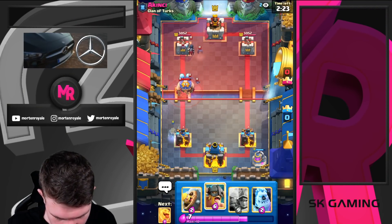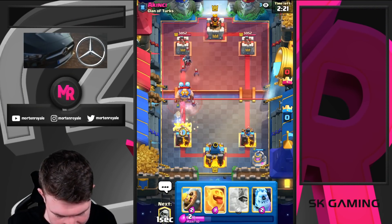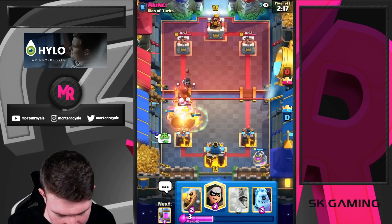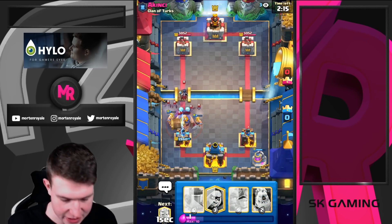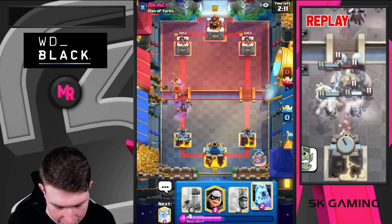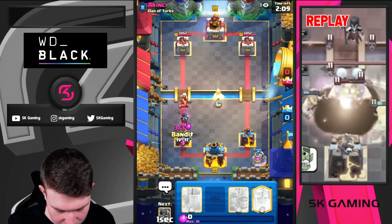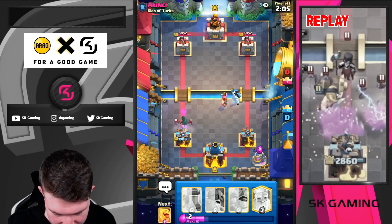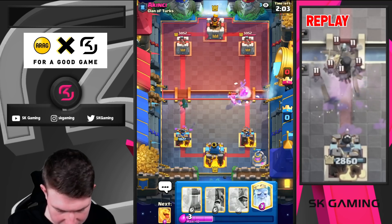I'm going for my e-babs here — yes, he might lightning this, but if I get a heal spirit in the perfect position this is just massive. Now I can go for my bandit, clean it up, and also go for an ice golem kite. I'm also going to drop my bandit here just to make sure there's not too much damage. I think I could ghost this too and get a counter push.